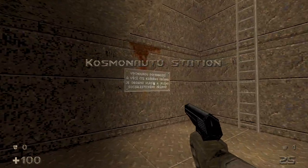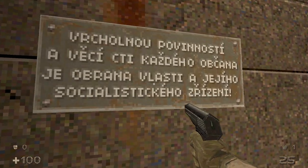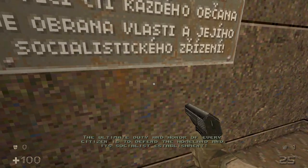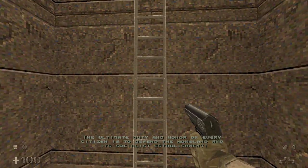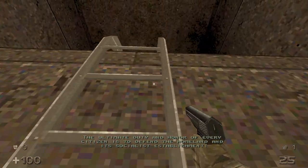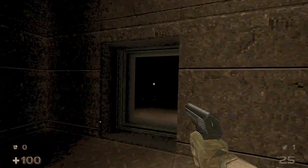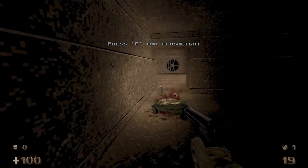We start off in a shelter with some Czech text. I'll be quite honest, I don't know how to read Czech, but I can use subtitles to read that if you want. 'The ultimate duty and honor of every citizen is to defend the homeland and its socialist establishment.' So already we're getting a base full of 1980s Czechoslovakian propaganda, and we're already getting our first enemy.